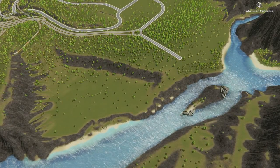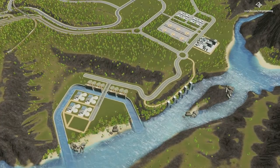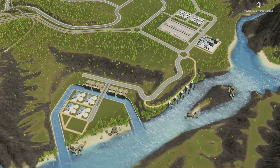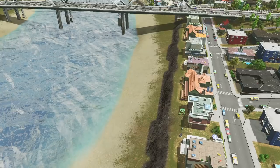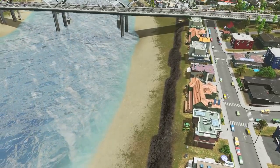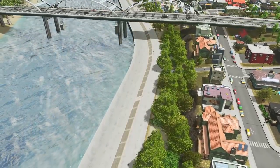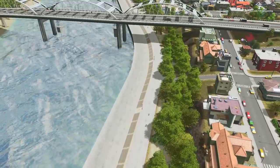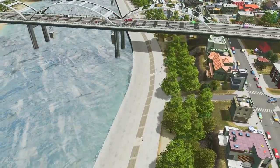Hey guys, what's up? Today we are going to build a garbage management complex that is going to be efficient and effective, and a water treatment complex that's going to take care of the sewage of the entire city. We are also going to work on the coastline of the Dima District using the keys, piers and bridges that came out with one of the most recent content creator packs. Stick around to watch the building process and enjoy the video.